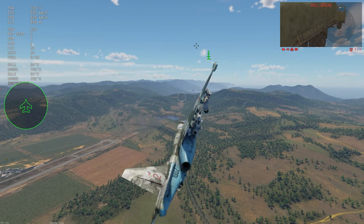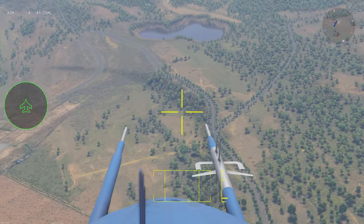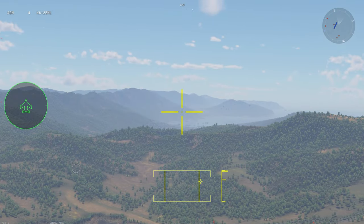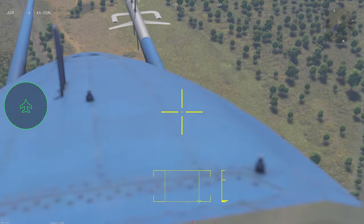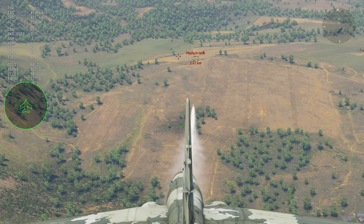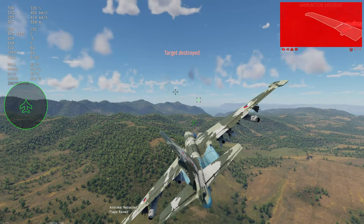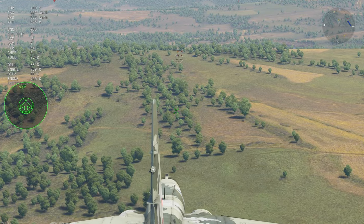I'm honestly expecting this to be unintended or a bug, because when you use the actual camera it has a pretty hard gimbal limit, so you can't keep a lock if you're only using the camera. If you're doing attack runs with laser-guided missiles and don't have good zoom, you might as well just do the third-person aiming like this.